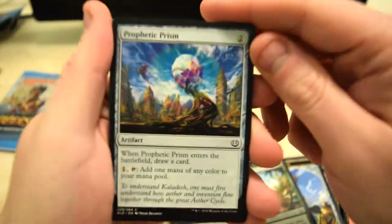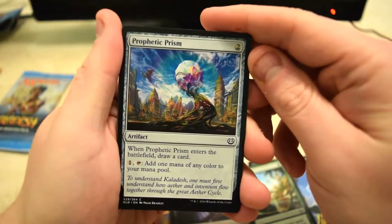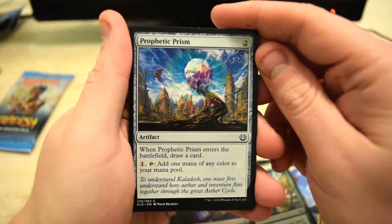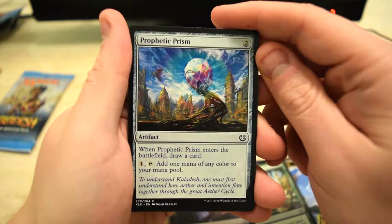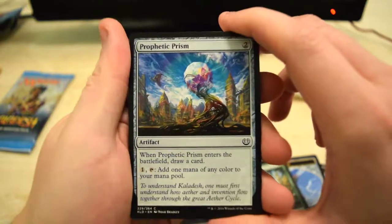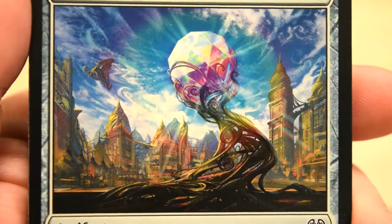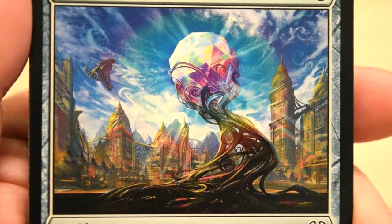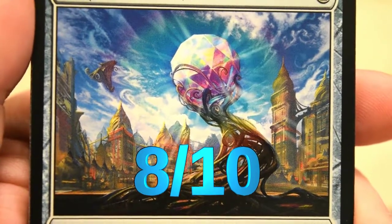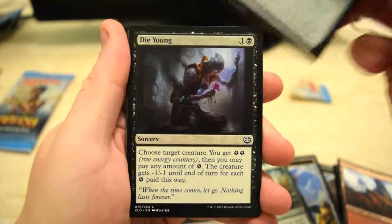That's beautiful — that is a super cool card. Wow, I'd love to get this in foil. That is sweet looking — we're going to give that an eight out of ten. That is beautiful, as are a lot of these crazy Kaladesh cards. All right, continuing on.